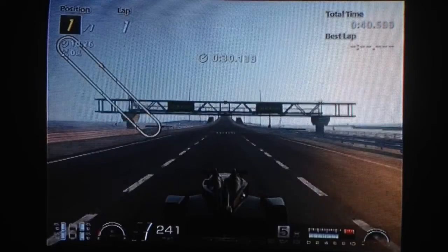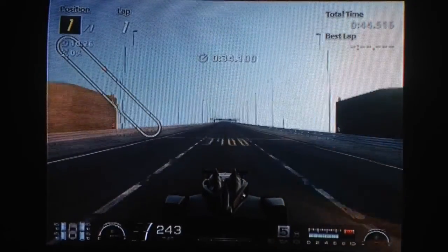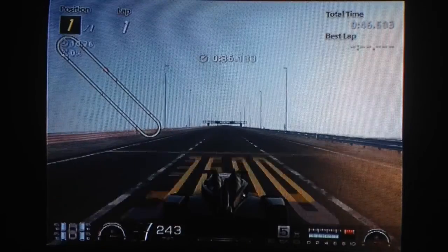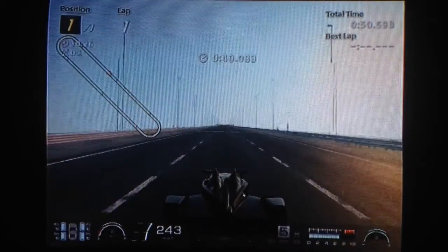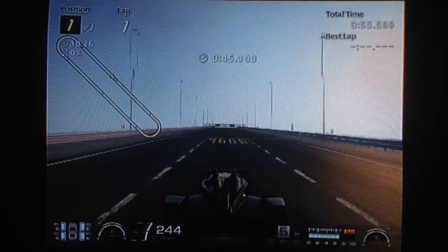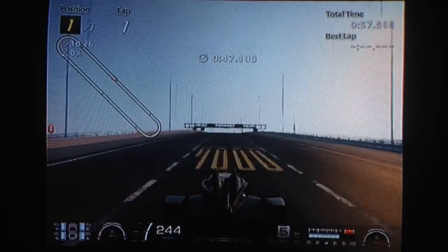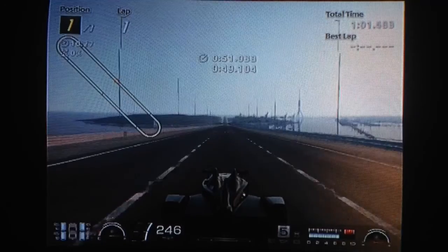But since then, updates have come along, the game's changed, the physics have been tweaked, and also I've fiddled around with settings more. And I've actually got this one, despite having less power, to be quicker than the tune setup that I did for the more powerful version back then. So this one, the 2012 version, has a cruising speed of 261.